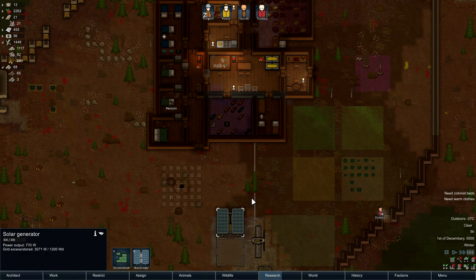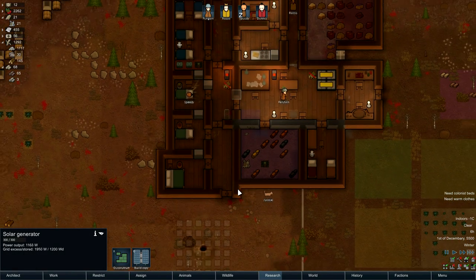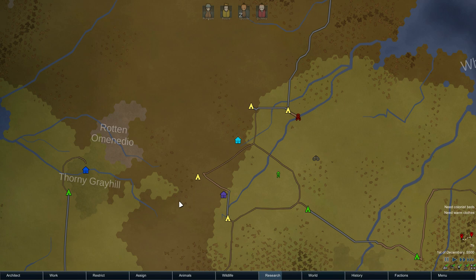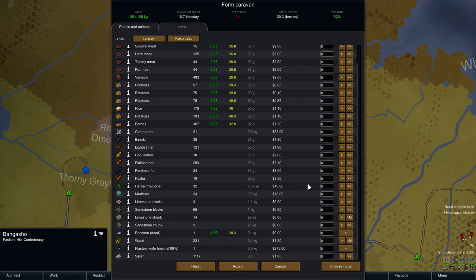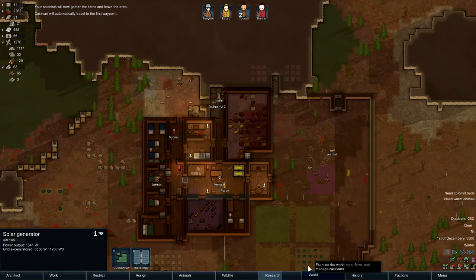Solar power — lovely. Stuff's getting done now, that's what I like. It's the morning — let's set off on our bandit quest. Let's form a caravan. We're going to take Penguin, Russo, Dennis. I don't want to take any dogs. Nothing apart from some medicine — five medicine — and obviously some food. It gives us three days of food. Got any berries? We can leave some food behind, which would be quite useful. Choose a route — we're going there. Go.